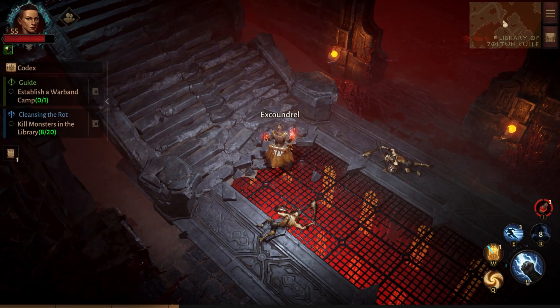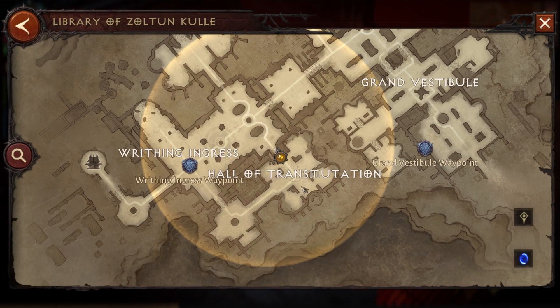Hey guys, I'm going to show you a really quick location that you can use in Diablo Immortal to essentially farm infinite XP multipliers and also farm monstrous essences at the same time. It's this location in the Halls of Transmutation in the Library of Zoltun Kulle.